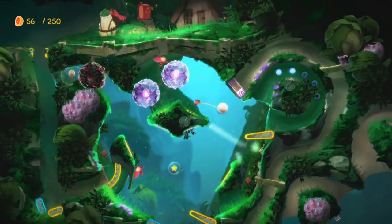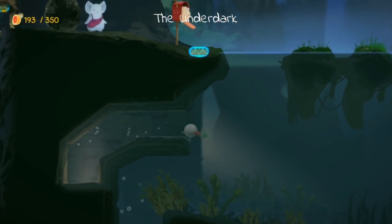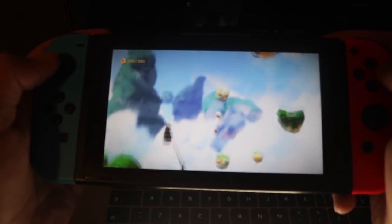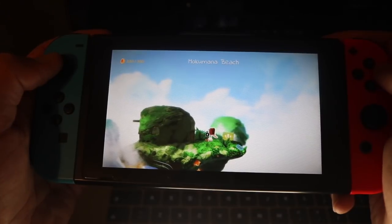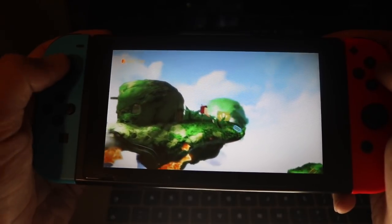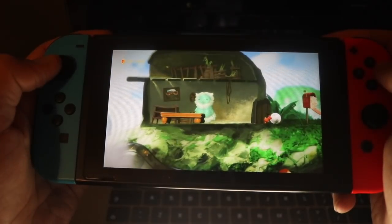Moving on to performance and visuals — I love the visuals in this game. Everything is so well done, from the lush greens to the village, the snowy mountains, all the way to the mystical underwater parts. Everything just begs you to explore the map and draws you into this little world. The game runs wonderfully both in docked mode and handheld mode, and I'd suggest playing docked in 1080p on your TV as the backgrounds are really wonderful.